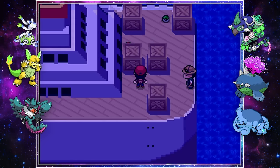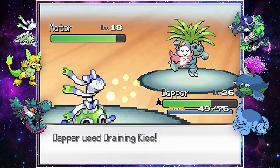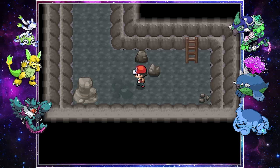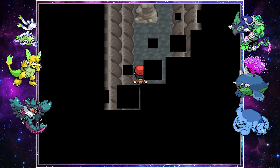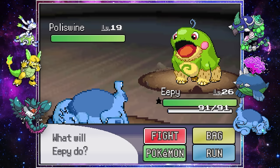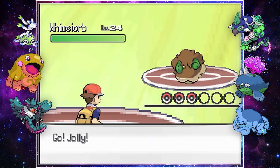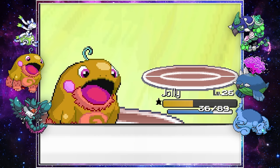We headed straight for the SS Anne, destroyed some creepy fusions, and faced off against Tomato once again. Dapper and Big Boss easily handled him. Before taking on Surge, I decided to look in Diglett's Cave for a potentially good fusion against the Electric-type gym, and that's where we found Jolly — though getting this one took a lot of running in circles. Without Jolly this gym would have been an extreme issue, but with Mud Bombs and occasional body slams from Eepy, we wiped the floor with Surge.